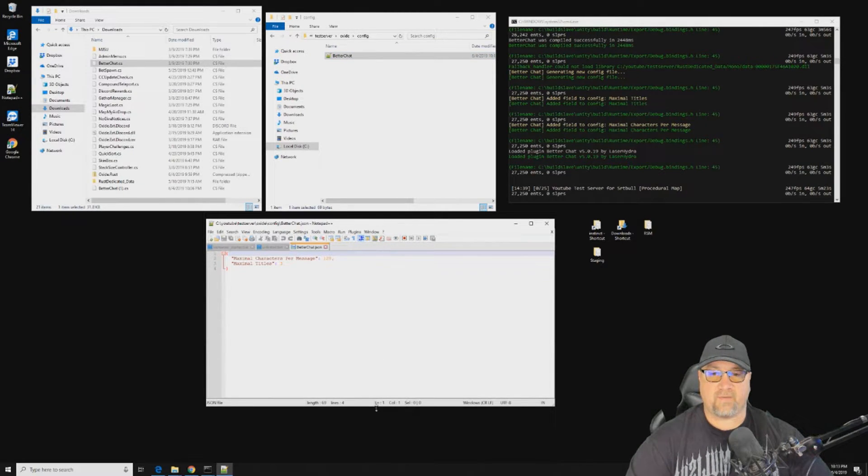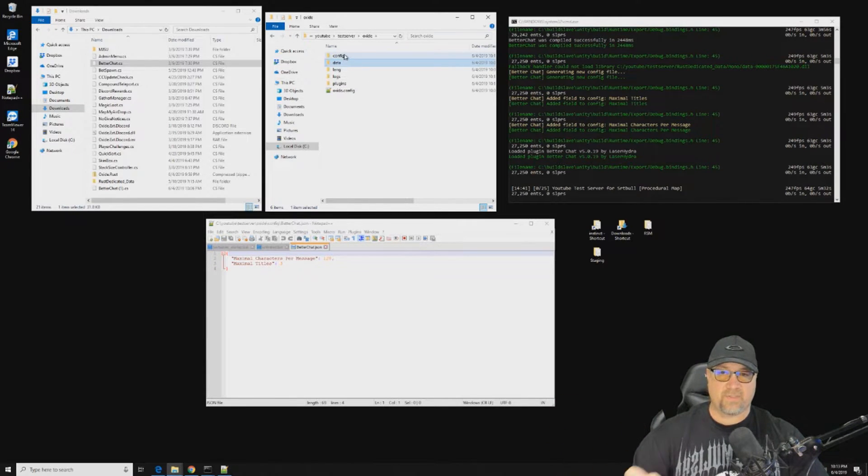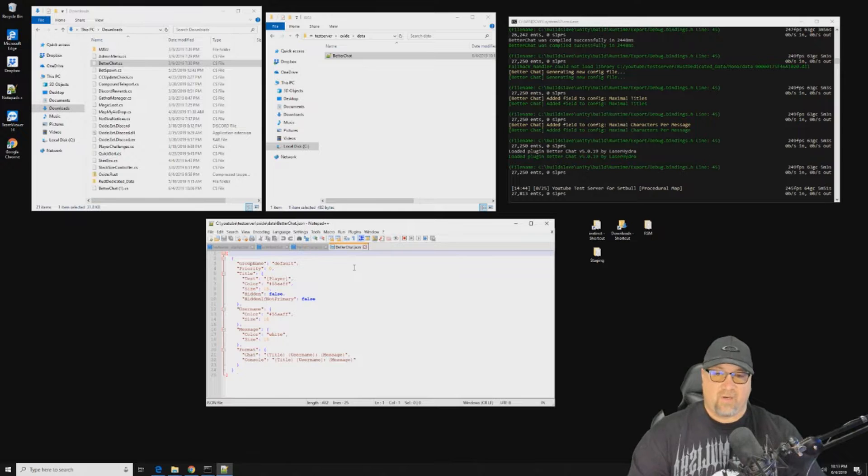It also regenerated the Better Chat config file. For Better Chat you actually want to be in the data folder — most of your configuration is going to be done there. Sometimes config lands in data; you'll notice that with Stack Size Controller and similar plugins. This is what your configurable data file looks like for Better Chat — just the default, automatically generated. I'm going to open Rust and show you what it actually looks like when Better Chat is installed with nothing configured.